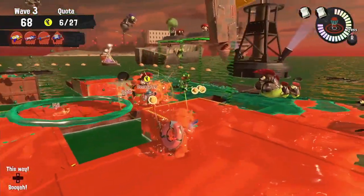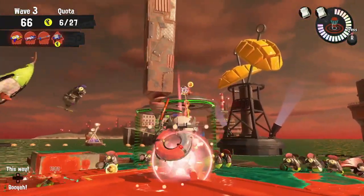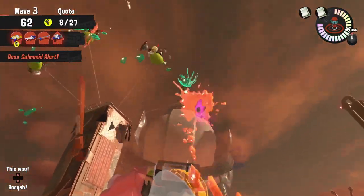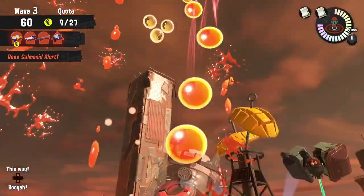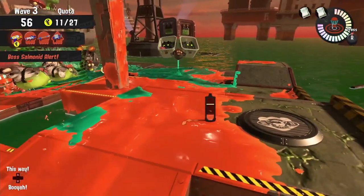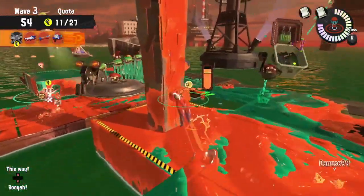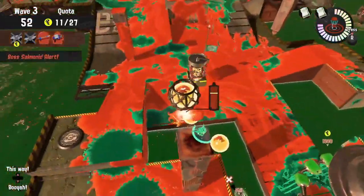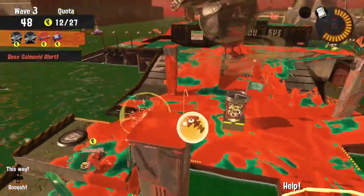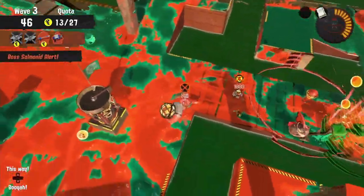Just like with the GooTuber, if you decide to get down to the shoreline to take out a Stinger, a single tap shot with the Sniperider does take out a single putt — so stay calm, take out that Stinger, and get back up so you can fully charge again. The Sniperider does not hold a charge while swimming, so make sure you're utilizing your time and damage as much as possible.